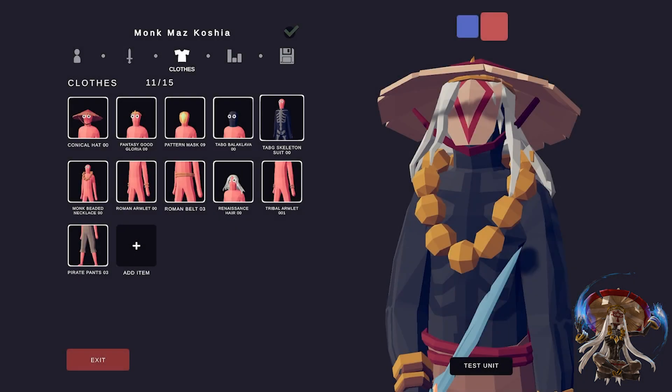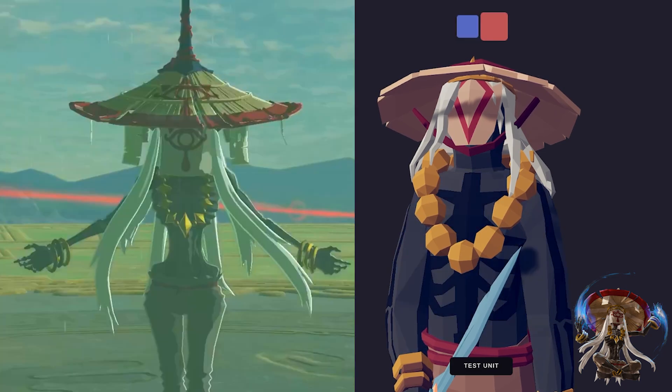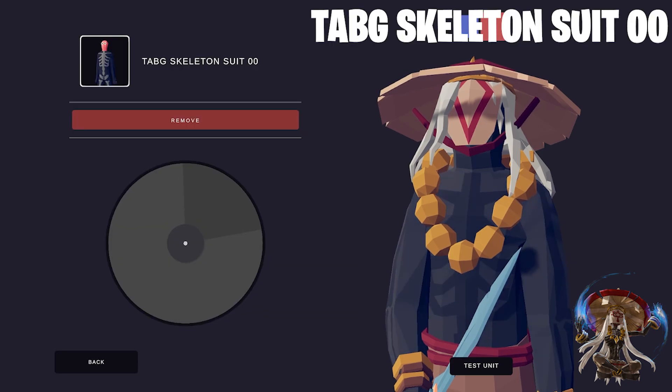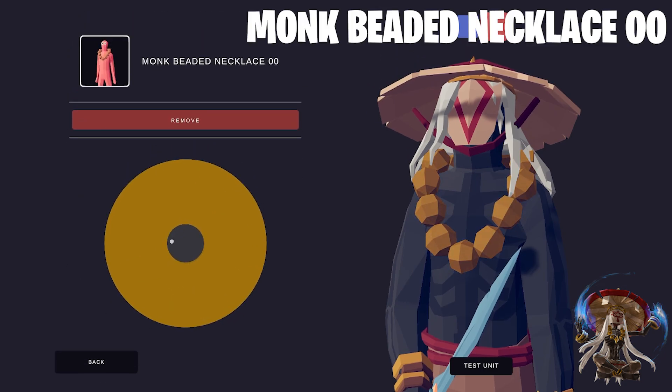Then I used the Tabji Skeleton Suit (001). I made the bone details a darker color, because Monk Maz Koshia is very skinny and I wanted to show that you can see the ribs and all the bones. For his necklace, I used the Monk Beaded Necklace (001) and made it gold.